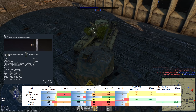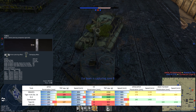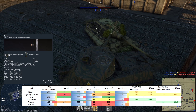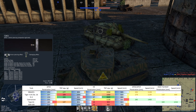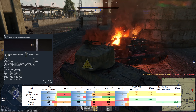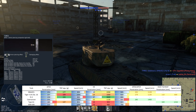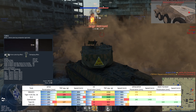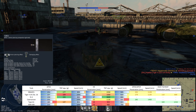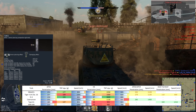APCR is notoriously unreliable and awful versus sloped armor. Post-penetration damage is really bad, and that's not helped by the long reload — enemies can recover their driver or gunner and return fire or get back into cover before you can finish them off. Muzzle velocity is 1128 m/s. For comparison, the Caernarvon has less penetration but is marked green because it has APDS, which is much more reliable versus sloped armor. 292mm of flat penetration wasn't even enough to go through the upper casemate of a Jagdtiger.